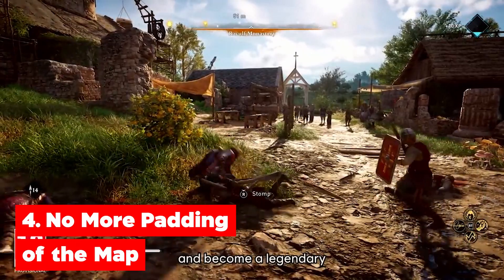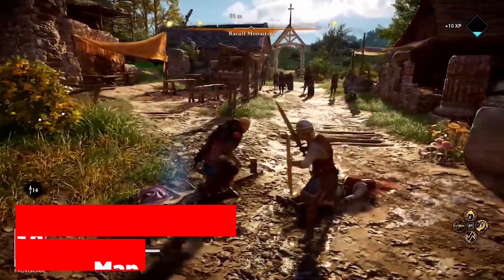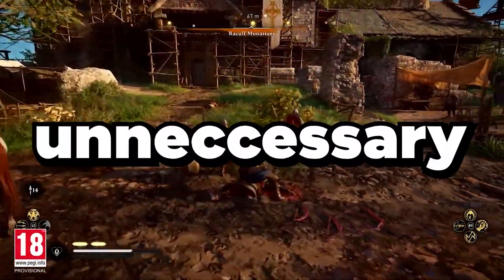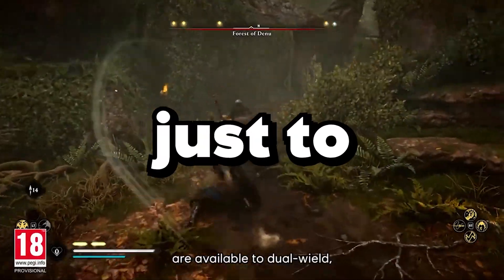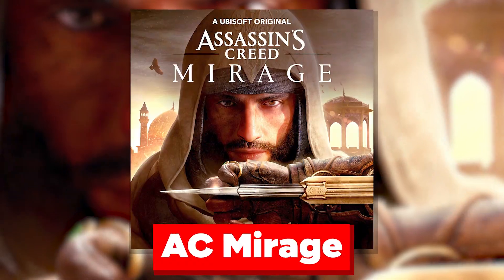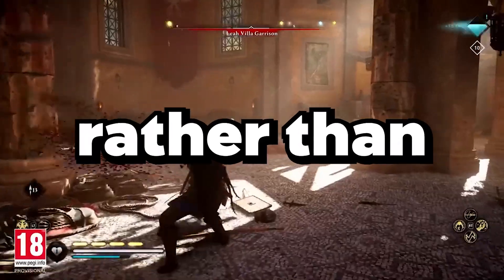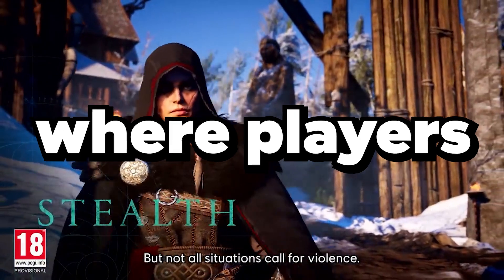4. No more padding of the map. Easily the most frustrating aspect of gameplay in Valhalla was the excessive nature of the map. Not only were the majority of areas unnecessary, but players were required to travel quite long distances on foot just to get to a specific location. The padding of the map needs to go in Assassin's Creed Mirage. Mirage should feature a map with significant depth rather than filler material — it's better to have a smaller map with lots to do rather than an environment where players are bored.